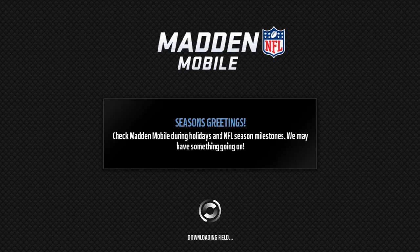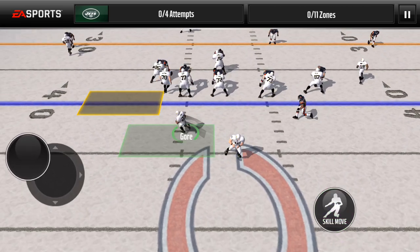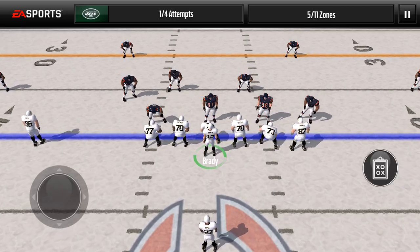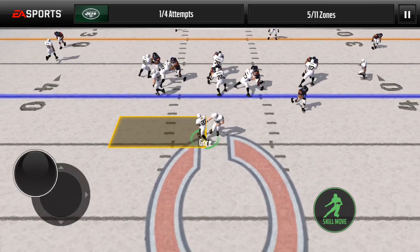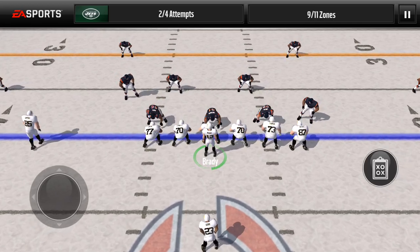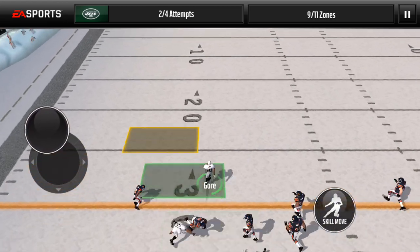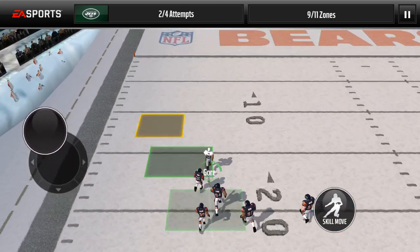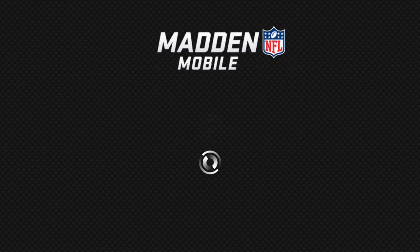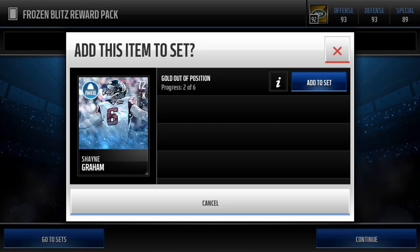We're just going to do the Ultimate Freeze real quick. The Ultimate Freeze is really good — it gives you some good stuff to put in the sets. I am 13 out of 25 for the elite player. Those sell for about 100K, so when I get it I should make some really good profit. They don't have really good overalls, but I'll sell for some good coins. We completed it here, but we only got a silver player — no snowflakes.